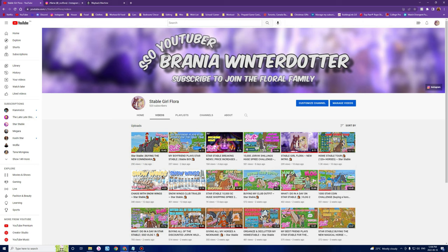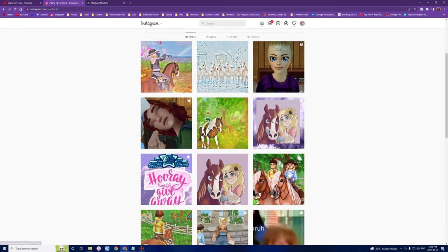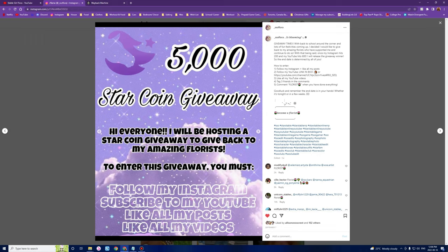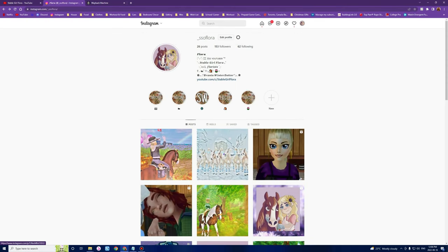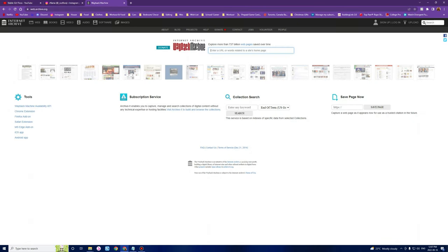With that being said, I do have a star coin giveaway going on right now. If you guys want to enter, go and enter — this is my Instagram, underscore SSO Flora. You can enter the star coin giveaway and this will end as soon as I hit 600 subscribers and 200 followers on my Instagram, so that's really soon.